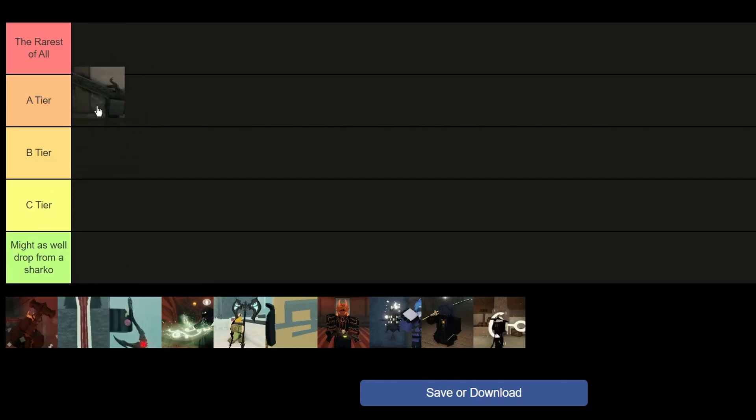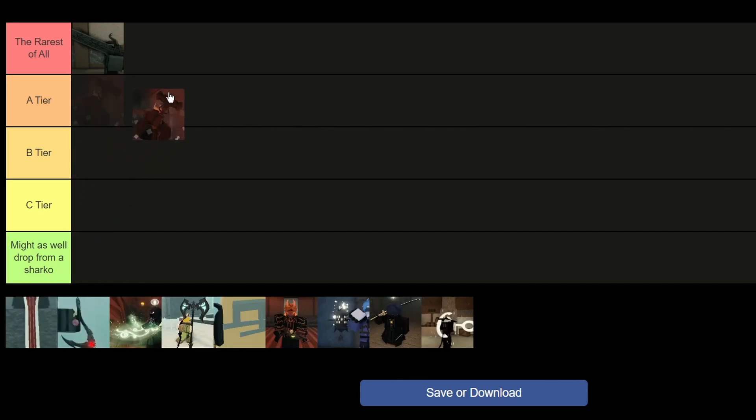Starting off we have the Crypt Blade, and I will put this one in the rarest tier of all since it has the least drop chances and places in the game. It probably deserves this place, although this weapon is kinda mid. Next up we have the Ignition Deepcrusher.